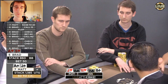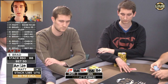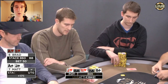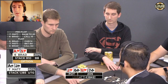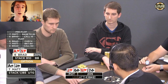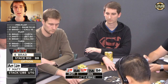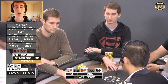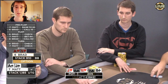The turn comes an offsuit seven and Brad checks to me. I think it's pretty close between betting and checking here. Brad is a strong player, so I do think he would occasionally get aggressive with draws on this turn since some of his draws pick up equity — eight-nine gets there, but that's pretty much it. I think it's a possibility I can get him to bluff on the river if I check back, so I decided to check back. One of the biggest downsides is that a lot of bad river cards can come, and one of them does — an offsuit eight.